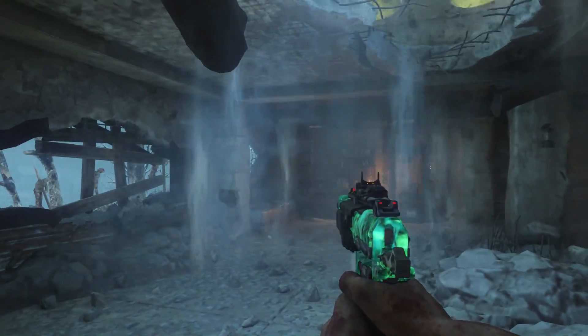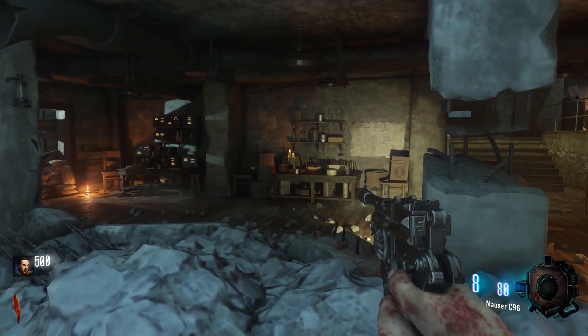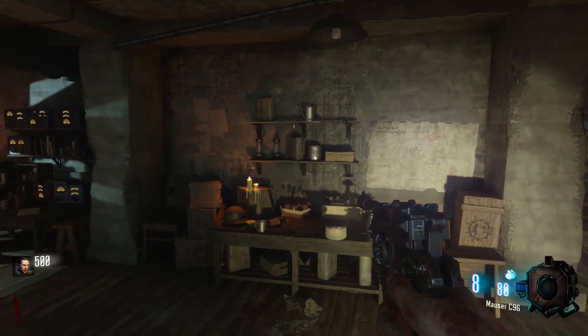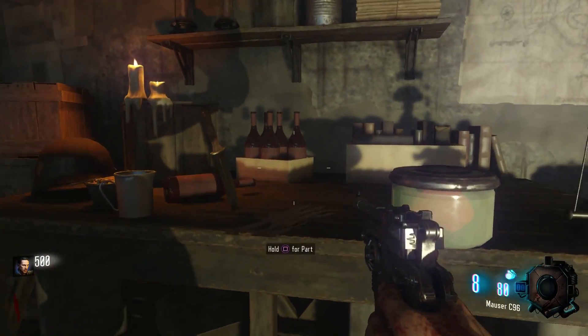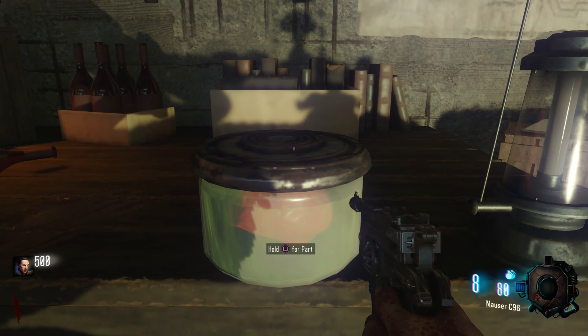Alright guys, so the first part we're going to be getting is the Maxis Drone Brain. This is always located on the spawn table as soon as you spawn in, so I would just recommend grabbing it on round one. It's always going to be in this location, and it won't mix you up — just grab it on round one so you don't have to go back later and get it.